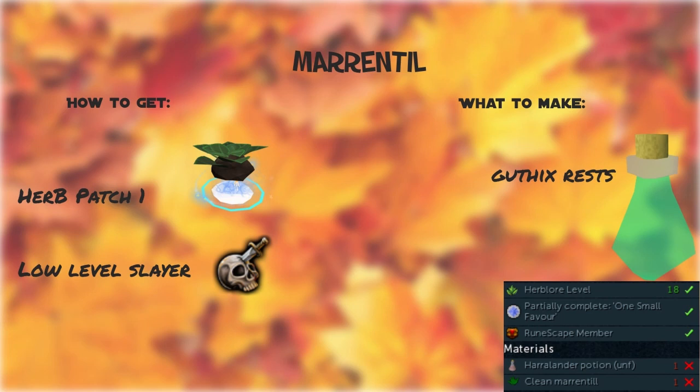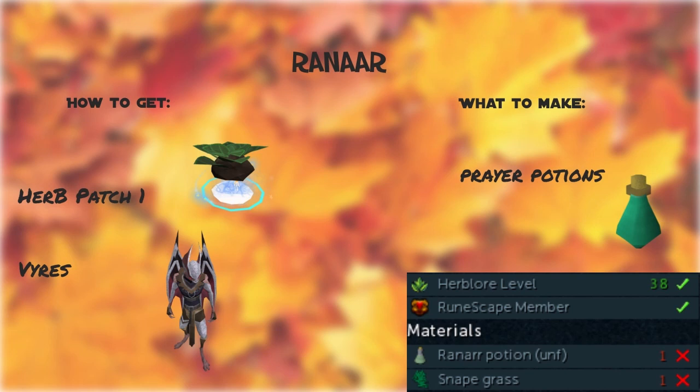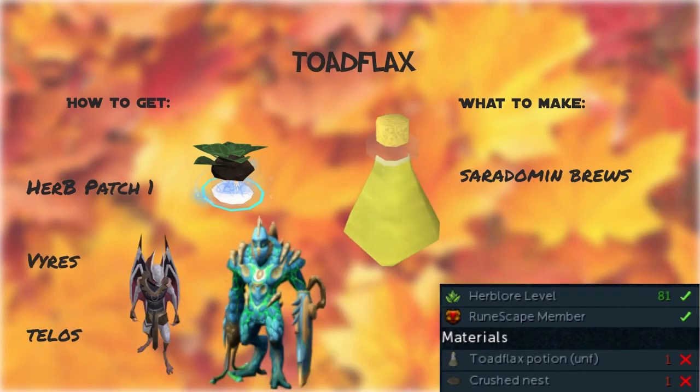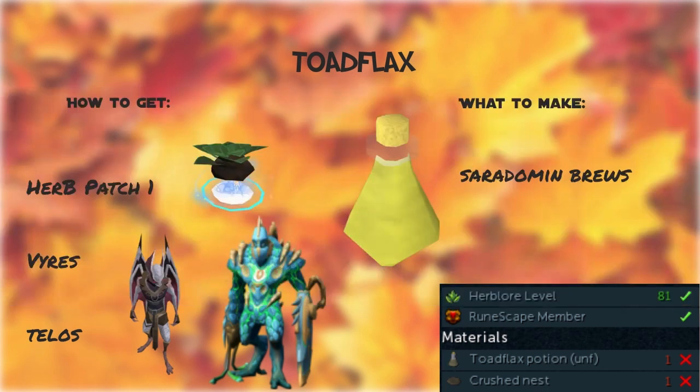Marrentill — you can get these from Herb Patch 1s and low level Slayer, and I recommend making Guthix Rests. Harralander — I recommend Herb Patch 1s and low level Slayer to get these, and I recommend making Guthix Rests and Cooking Potions. For Ranarr — you can get these from Herb Patch 1s and Vyres; make Prayer Potions. Spirit Weed — you can get these from Herb Patch 1s, and I recommend making Summoning Potions and Divination Potions. Toadflax — you can get these from Herb Patch 1s, Vyres, and Telos. If you're a Hardcore, be careful of Telos. Make Seradomin Brews with these.